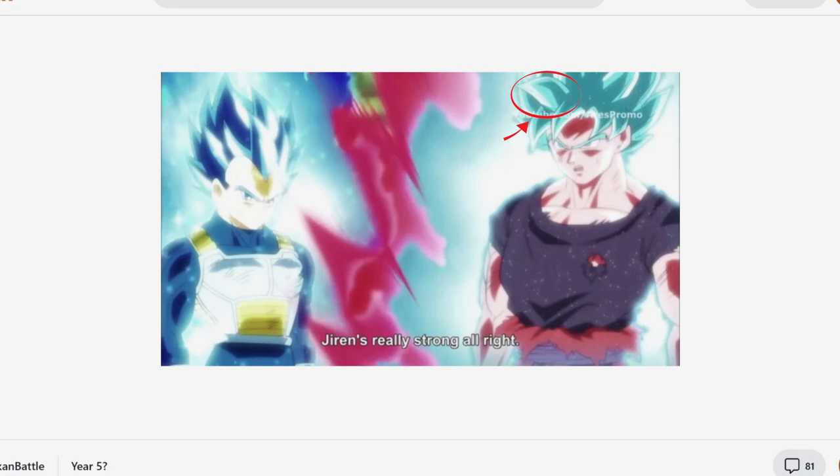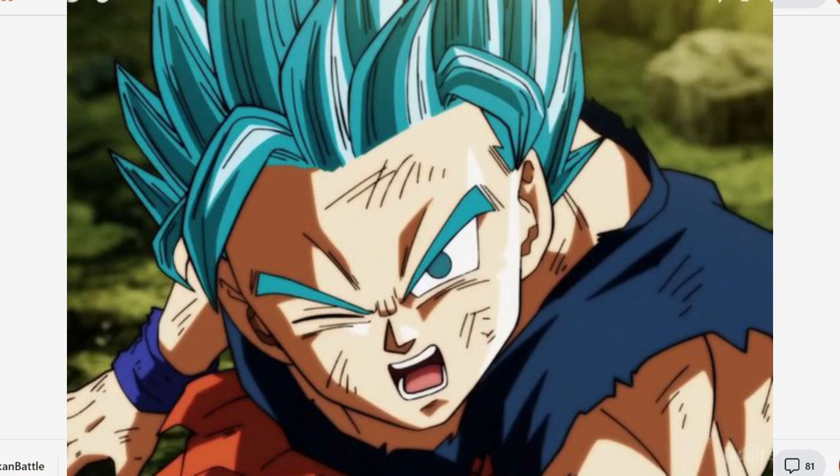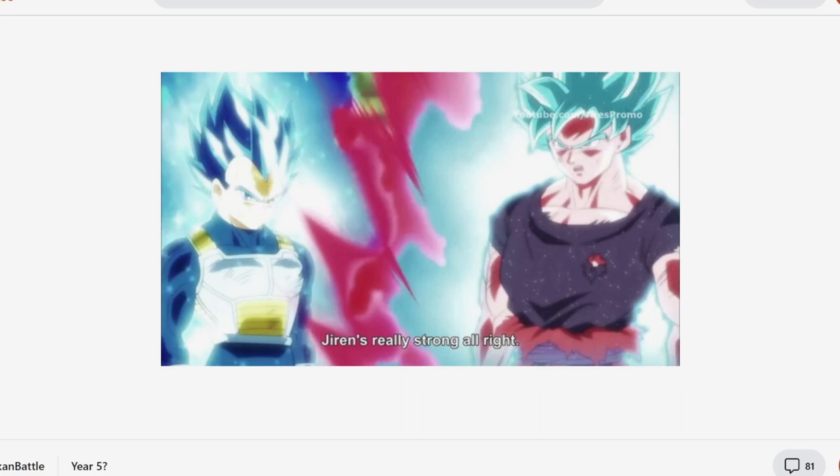If you look through Super, I'm sure there's plenty of screenshots where that tuft isn't there, but that's just due to Super having a lot of inconsistent animation. This picture here is from the Tournament of Power - you've got to remember, this is the same arc where they forgot to draw Goku's bangs, and people were theorizing that Blue Goku was Super Saiyan 2 Blue in the episode preview. No, it's just Super's animation being inconsistent. Going back to Resurrection F, that extra tuft of hair is supposed to be part of the design.